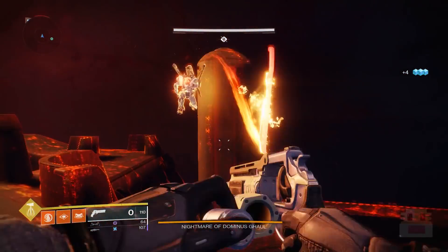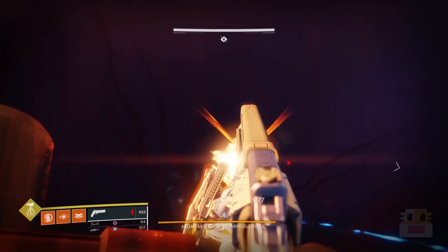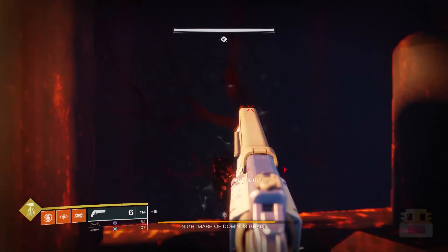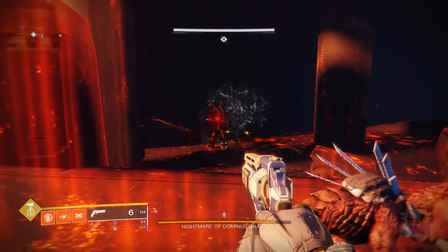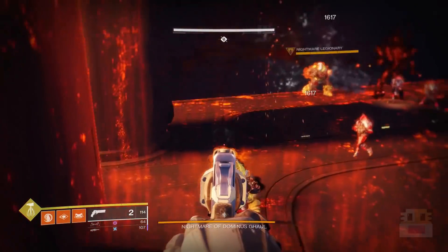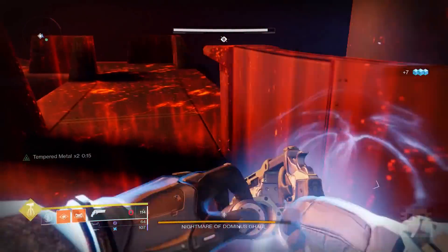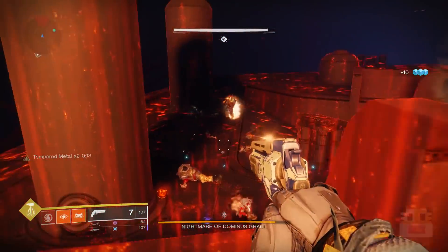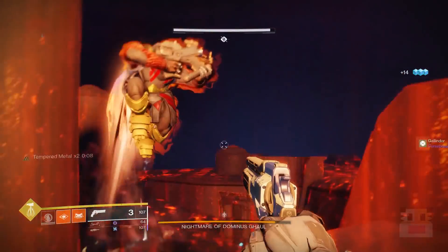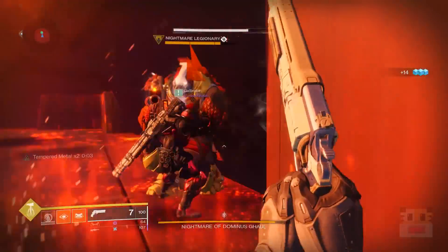An important note for new players: you want to make sure you hit your soft cap before you get any new powerful gear. When you first start, the soft cap is around 900 — all blues and legendaries will cap out around that amount, then you have to start getting powerful gear. Once you get your second character, that new soft cap may be around 910 or wherever your first character ended up, so equalize your gear to that new soft cap before getting powerful gear. This makes sure you don't waste any powerful gear.